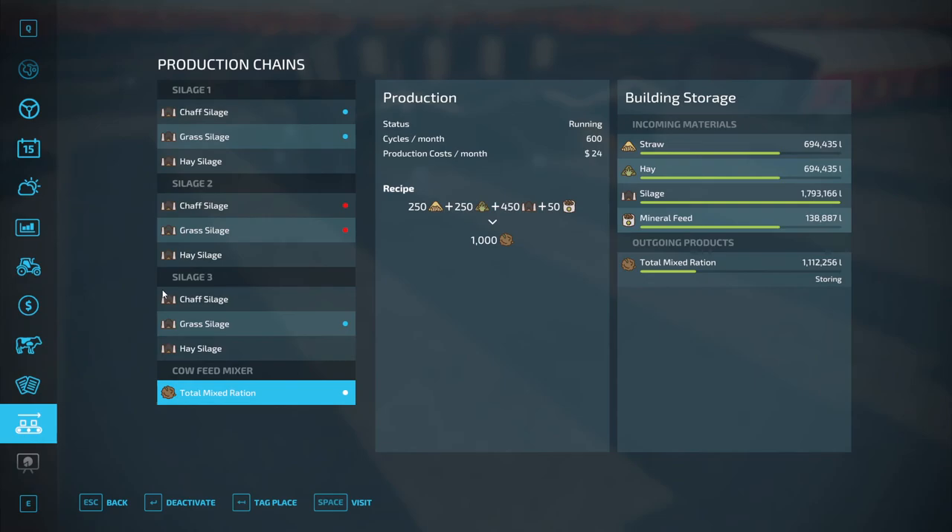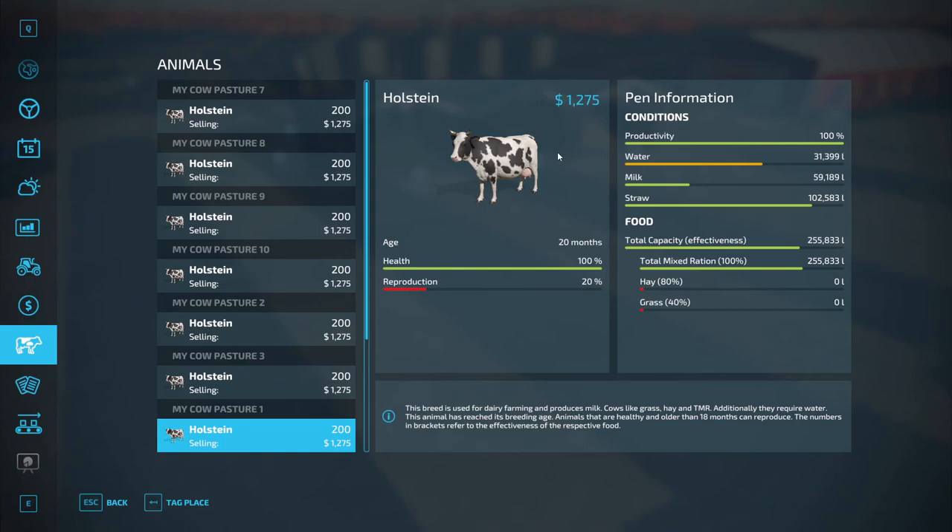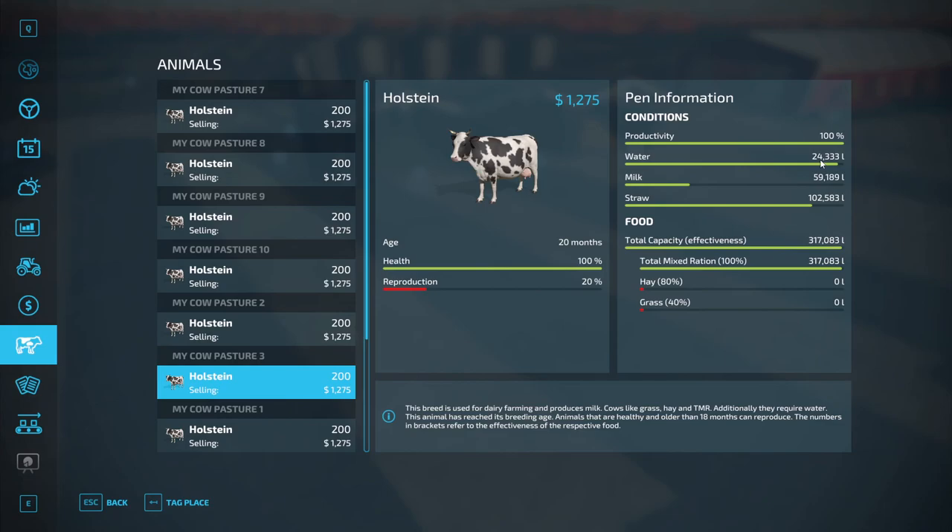I have 10 pastures with 200 cows each. My cow pasture mods hold 490 cows, but I'm still doing some testing. The cow pasture only holds 25,000 liters of water but that's not enough for 490 cows — one game month and it's empty, productivity stays at zero. So I keep it at 200 cows per pasture, and every time they reproduce I just sell the calves for extra income. So that's 2,000 milking cows total.